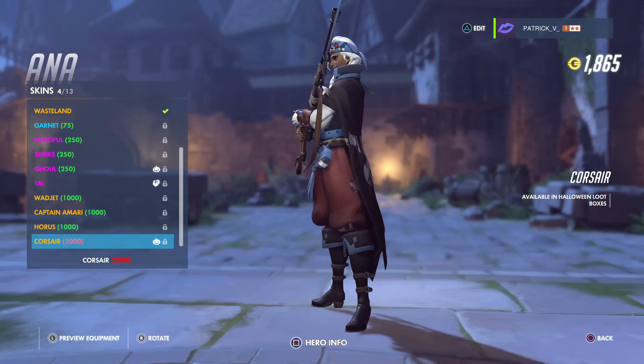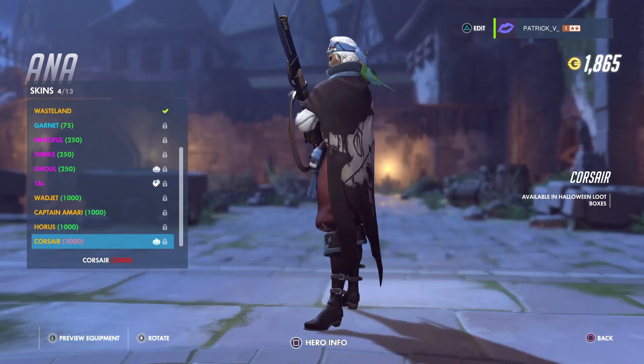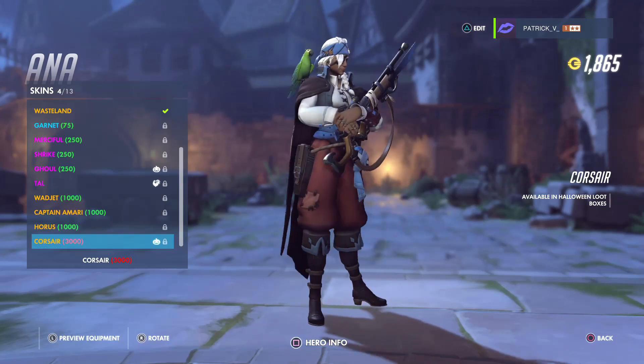The next one is a new skin called Corsair for Ana. It looks like a pirate — that one is pretty sick.